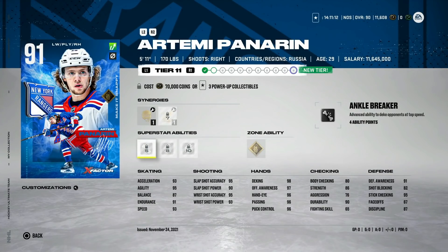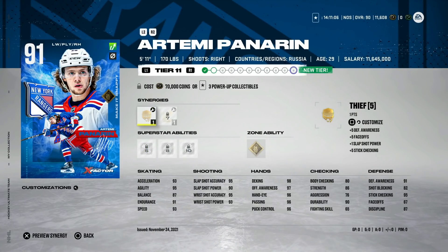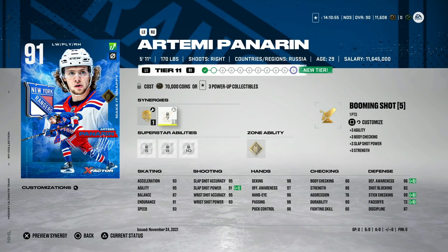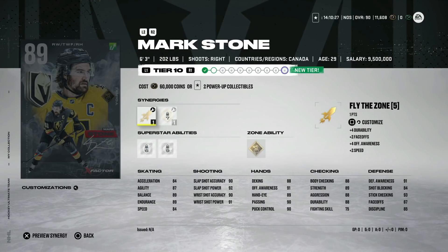Looking at the X-Factor upgrades, Artemi Panarin gets up to 91 — 93 speed, 93 acceleration, 95 agility, wrist shot in the mid 90s. I like the Thief synergy on him because it gets his stick checking and defensive awareness almost maxed. His wrist shot is probably where I would go. The only problem with Panarin now is there are just so many other great right-handed wingers — Eichel, Stamkos, Ovechkin, McKinnon. Still a phenomenal card, but you'd have to be HUT-rich to want to activate him.